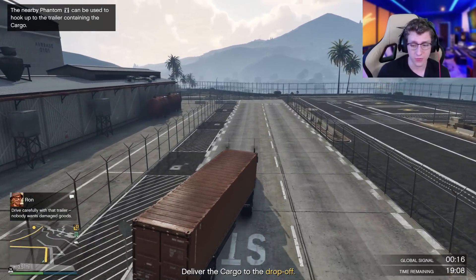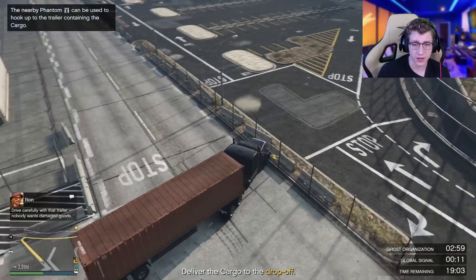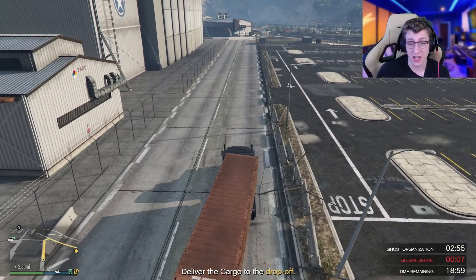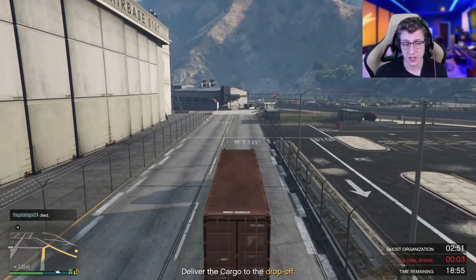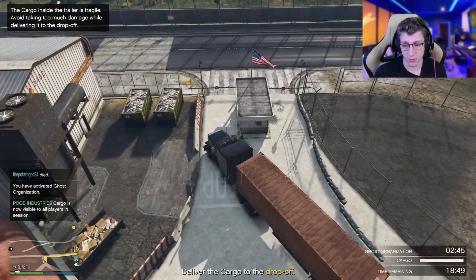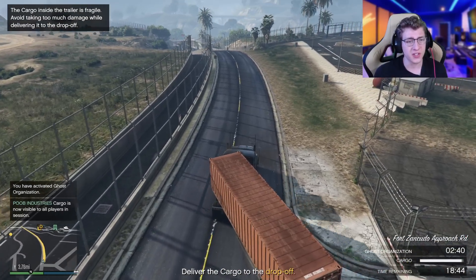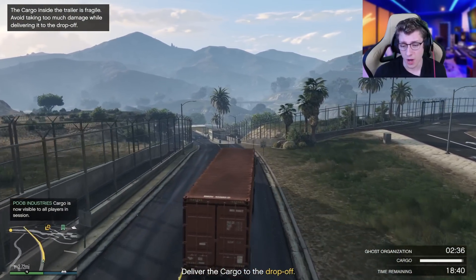It looks like we have to drive four miles to the drop-off, which is pretty easy. We're gonna go to CEO Abilities and do Ghost Org. We got 20 minutes to do all four vehicles and this is a very easy sell mission. I was really expecting there to be something with three or four vehicles. But wait — I got a cargo counter? Does that mean if I crash the vehicle the cargo gets damaged? The cargo inside the trailer is fragile — avoid taking too much damage while delivering it to the drop-off.